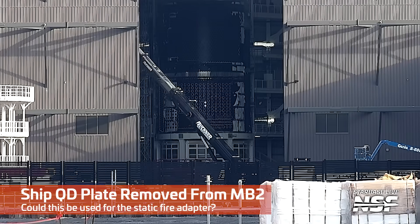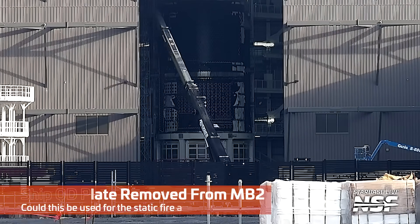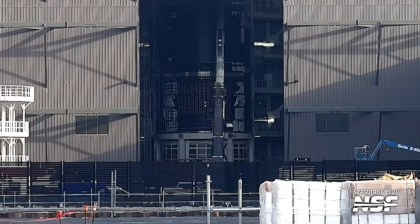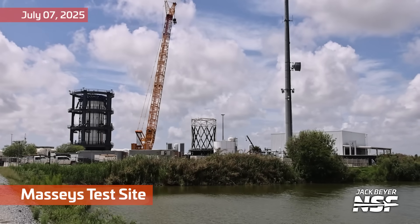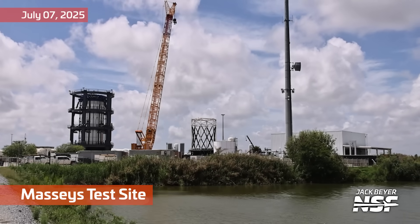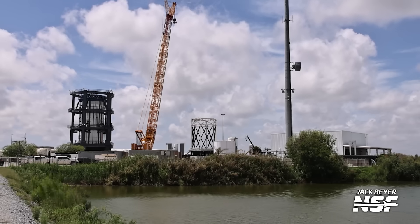Kicking it off with some parts being moved around the yard. That was the static fire adapter we were looking at, and moving over to a ship QD plate — a quick disconnect — flying around in Mega Bay 2. We're going to run up the road a little bit here to the Massey's test site, right there by the moat.